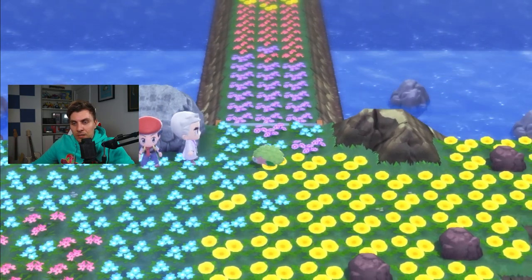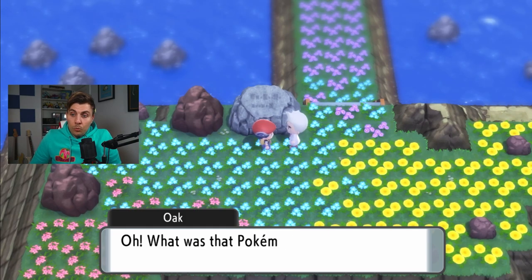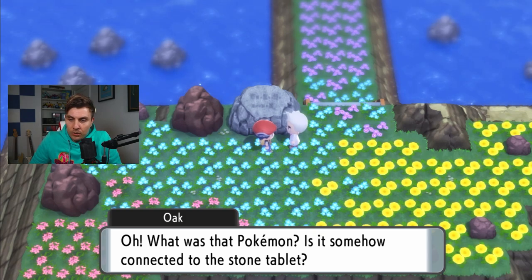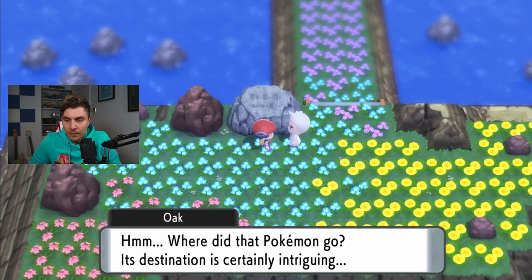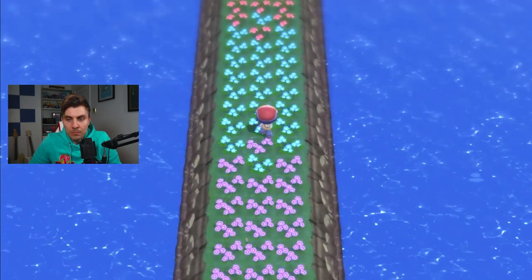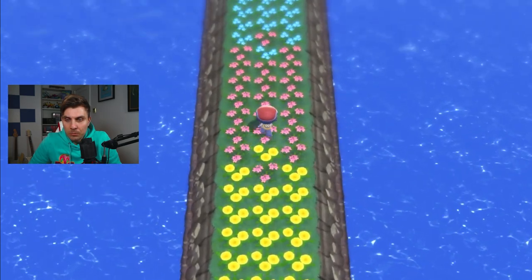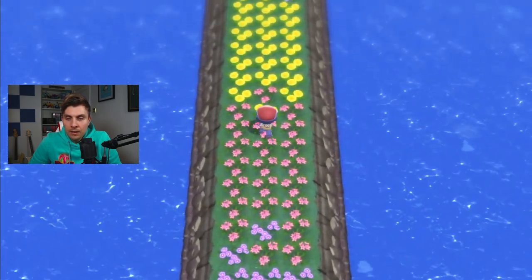Shaymin arrives! Note that there was previously a glitch method to get this without Oak's Letter — we did cover that on the channel — but this official method may behave a bit differently. Oak says: 'What was that Pokémon? It's somehow connected to the stone tablet. Where did it go? Its destination is certainly intriguing.' After that, Seabreak Path is populated — I keep getting confused and calling it Spring Path — and we want to make our way all the way up to this area.